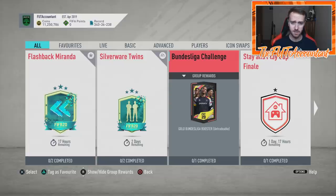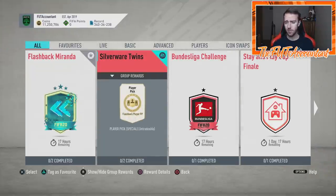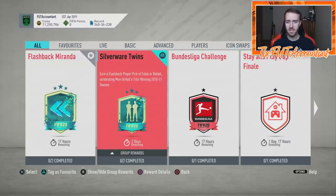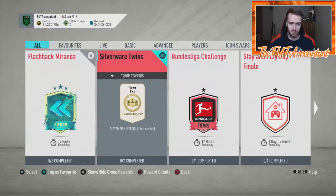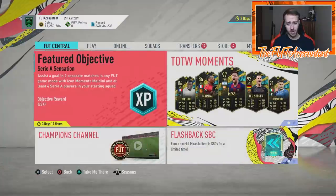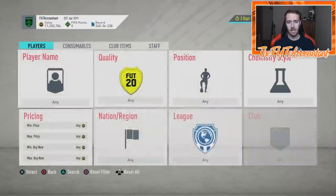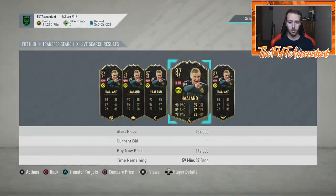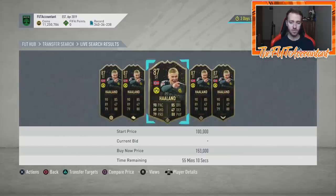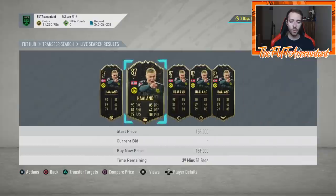If you've invested in fodder, I would get out sooner rather than later. It's possible we get some sort of player SBC this week — they already dropped the Silverware Twins SBC with two days remaining. If they're going to drop an SBC before Friday, I think they'd do it today on Tuesday so it can be out for three or four days. There could also be another loading screen teasing who might be in TOTS, since I think votes are technically done and being counted now.